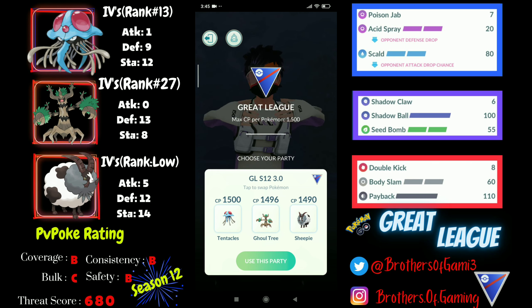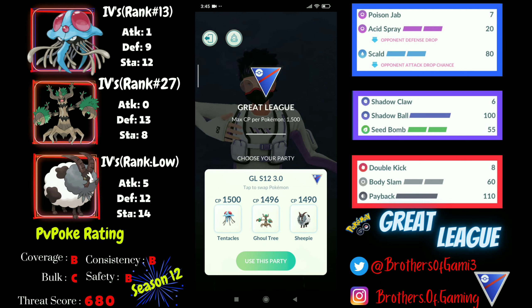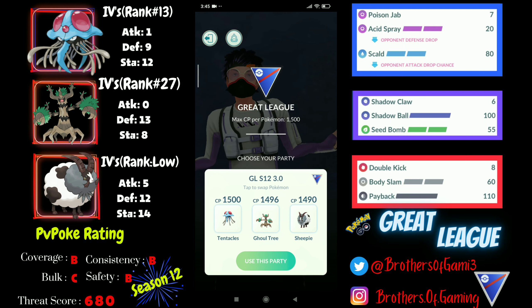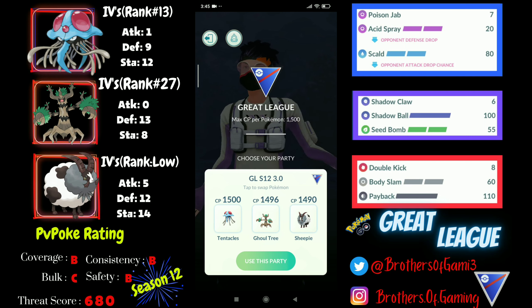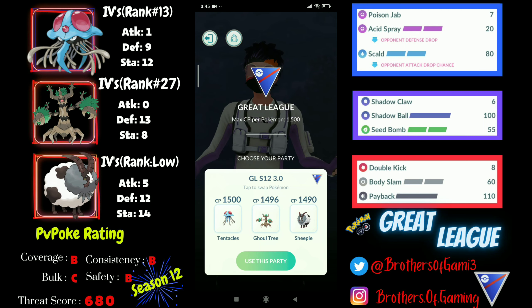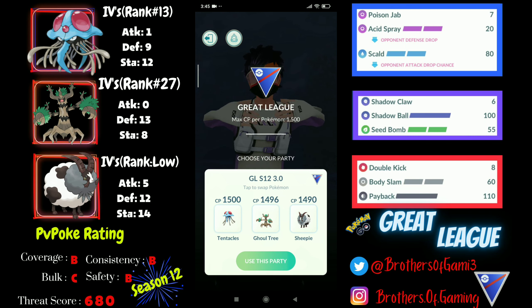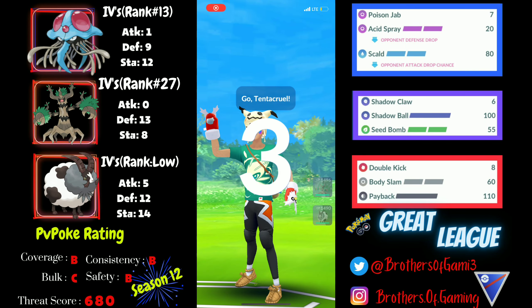For this team, I have Tentacruel as the lead, Dubwool as the safe swap, and Trevenant as the closer. I found that the Trevenant and Tentacruel core works out really well together, and Dubwool is such a good safe swap. I'm running Payback on Dubwool for now but will be switching over to Wild Charge after a few matches. Let's head over to the first battle.